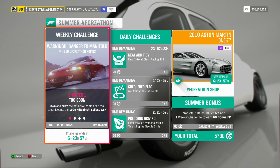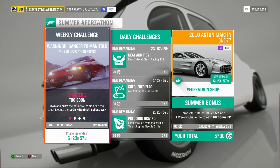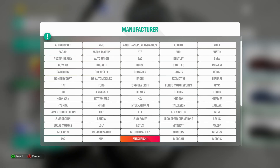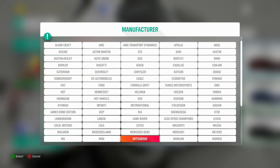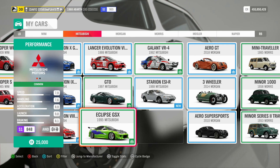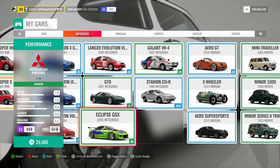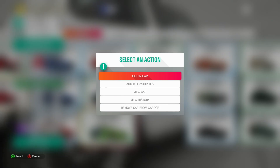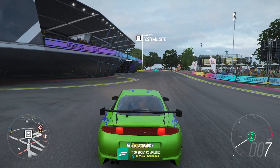Chapter 1: Too Soon. Own and drive the definitive edition of a real tuner legend, the 1995 Mitsubishi Eclipse GSX. For those of you that don't own any Mitsubishi cars, they are available as a free downloadable car pack. Just check the Microsoft Store for all the DLC you can download. Once the Mitsubishi car pack is downloaded, you'll be able to buy these cars from the auto show for free. Just get in the car and drive it — that's Too Soon completed.